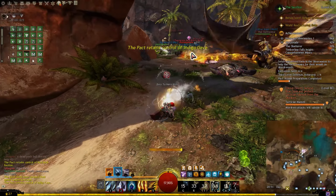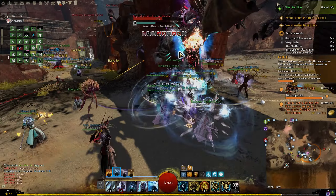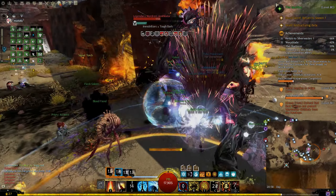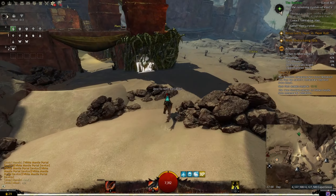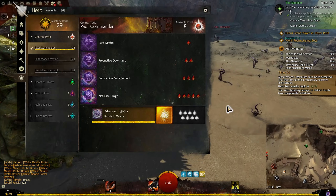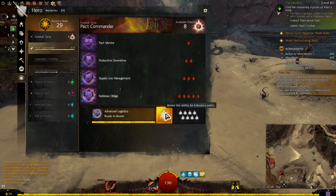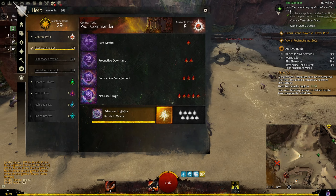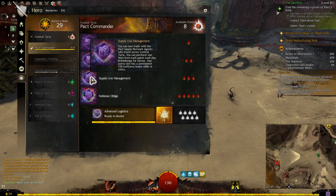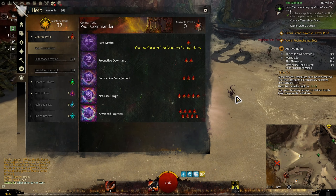Then I went into the Silver Wastes to get some experience to level up this mastery, and there I got lucky and found two legendary bosses. Each of these legendary bosses gave me another mastery point, so I finished the mastery. Now I don't have to walk up to loot — I can just teleport it into my inventory. This is like the most important mastery you can get in Guild Wars 2; always rush this mastery when you first start the game. Auto loot also gives you a lot of other things, but the main thing we want is the auto loot.